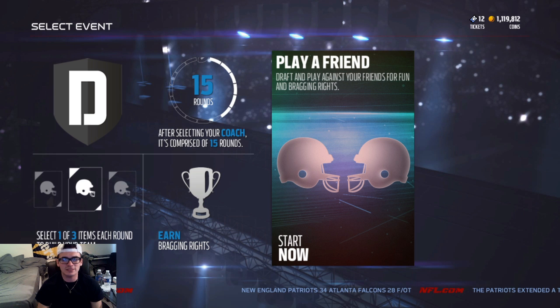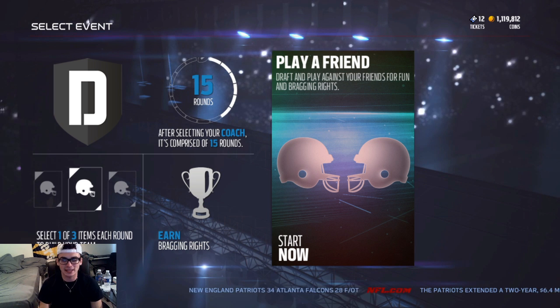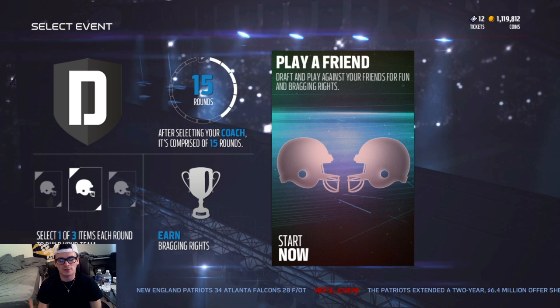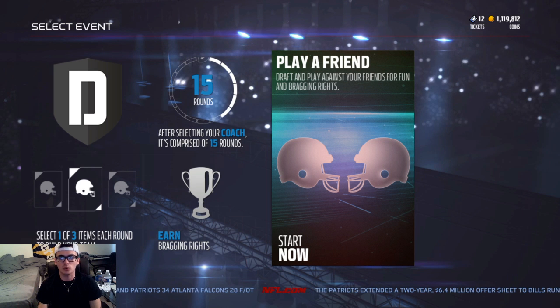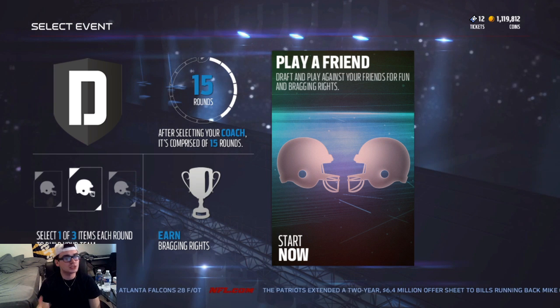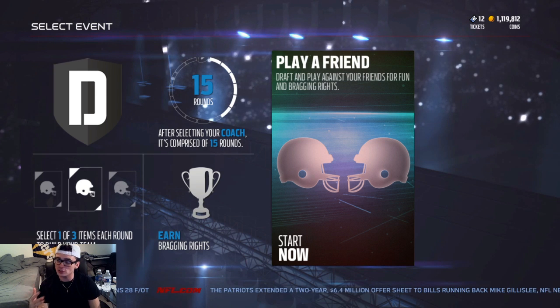Yo guys, what's going on? It's Savage here. Today we are going to be doing a 91 overall draft challenge. And if I lose, I have to give away a card for 100,000 coins. We're going to do about 5 drafts. If we get the 91 overall legit, no glitch, I don't have to give away anything. If I don't have the 91 overall on my 5 drafts, then I have to give away a 100,000 coin card. We're about to hop into these drafts. Let's get it.